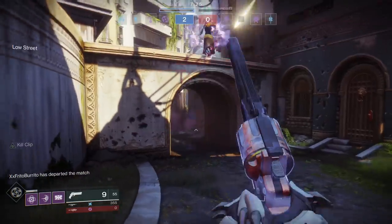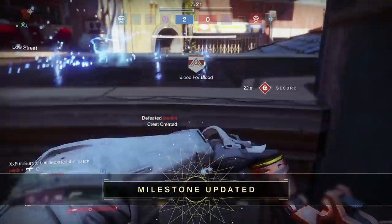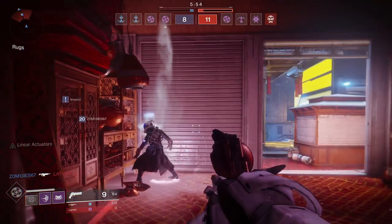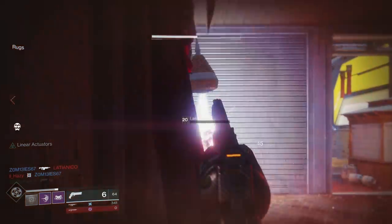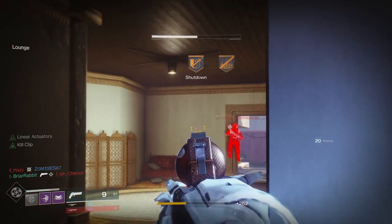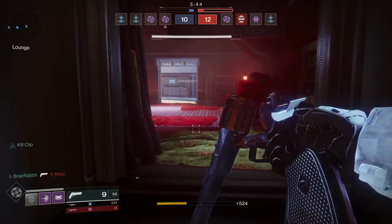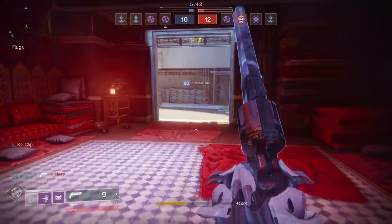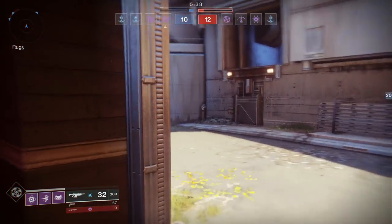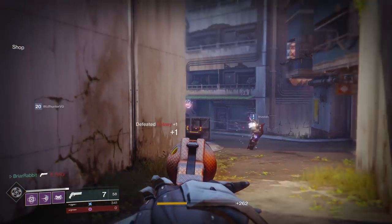Perks include a choice between three sights: True Sight HCS for slightly increased range, stability and handling; Fast Draw HCS for greatly increased handling speed and a slight increase to stability; and Hitmark HCS for a slight increase to range. In the second column, we have a choice between Accurized Range for increased range, or Drop Mag — the magazine drops on reload, wasting ammunition but greatly increasing reload speed.